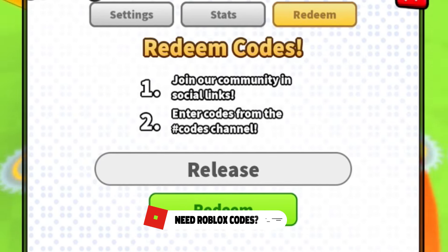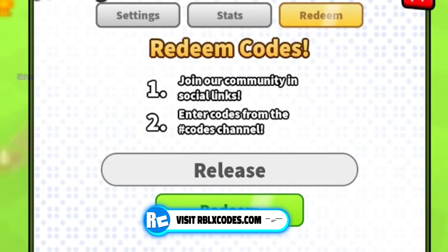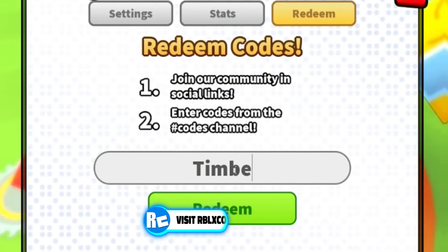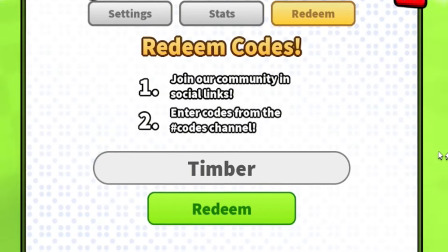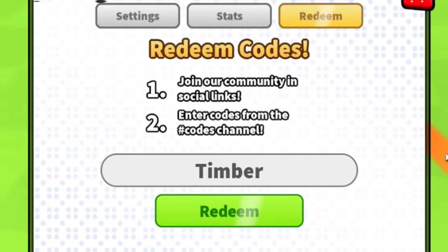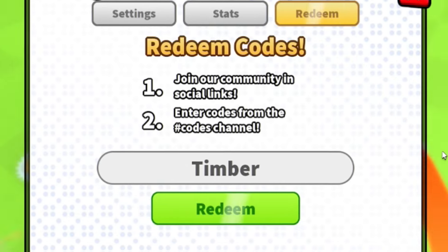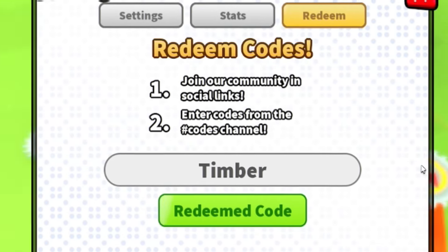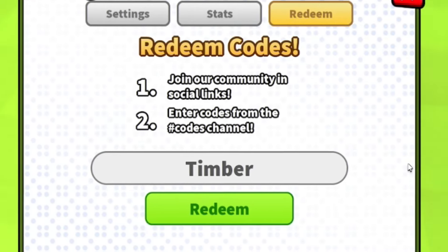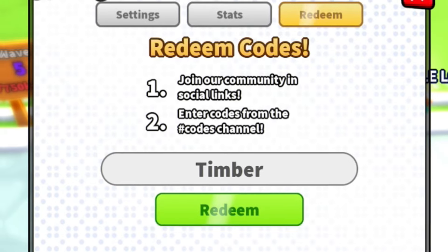Once we've redeemed 'release', let's now enter the code 'timber' — T-I-M-B-E-R. By redeeming that code you'll get yourself an awesome set of rewards inside Sword Clashes. This will give you the timber axe sword, which is kind of cool. So if you want that free sword, make sure you redeem code 'timber'.